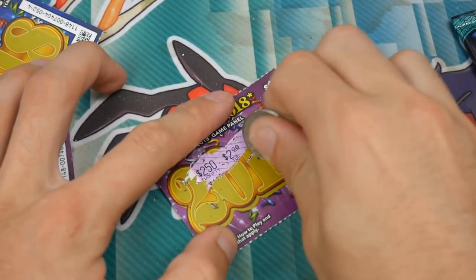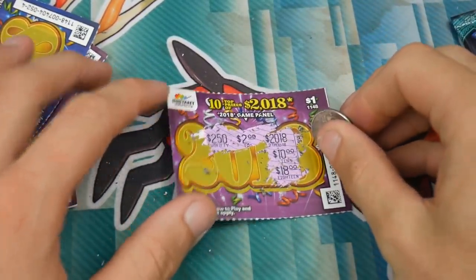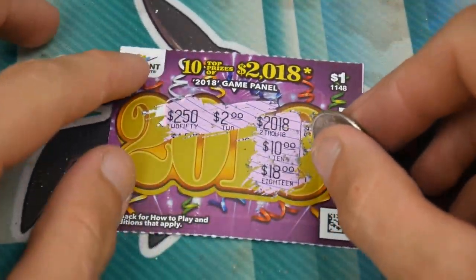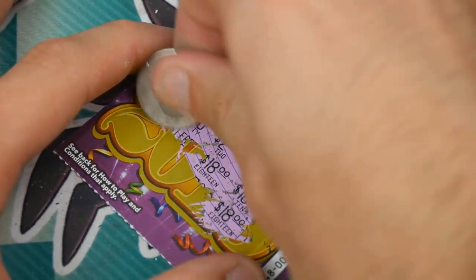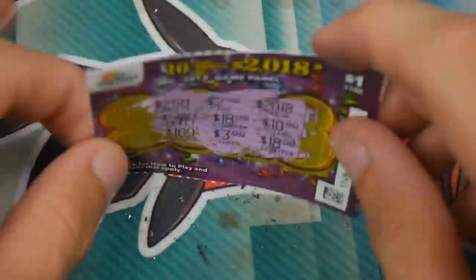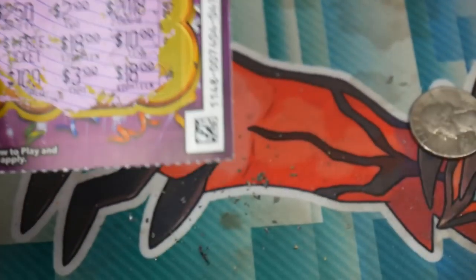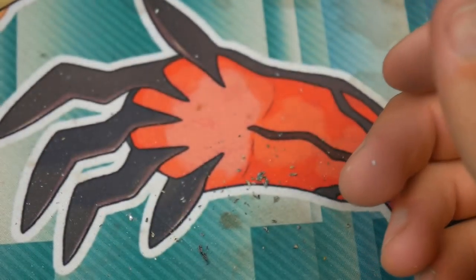I've included Guardians Rising just because we have the Tapu Lele in case this one is the biggest winner, the $2,018 — which I don't think it will ever be. So we have no matches right now. We have an $18, a $1 free ticket, a $3, and then a $100. That ticket is not a winner, which sucks. I did get a winning ticket over here — you get three of them — but this one was not a winning ticket.